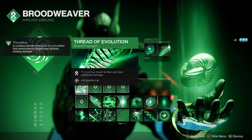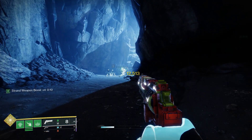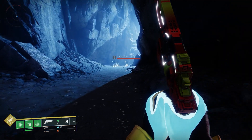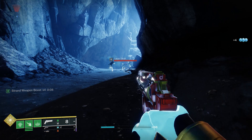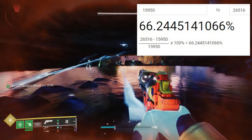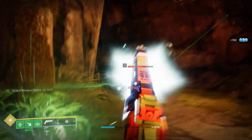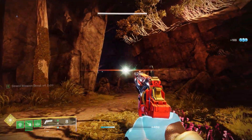We can go even further by adding Thread of Evolution — Threadlings travel further and deal additional damage. These all stack together, so we get a real nice damage increase on our Threadlings. You'll see it's going up to 26,516. That is a considerable damage increase — a 66% damage increase — with Mantle of Battle Harmony and Thread of Evolution all working together. And this is before all the buffs for Hatchling and Threadlings coming in the next few seasons, and before the hand cannon buff as well.